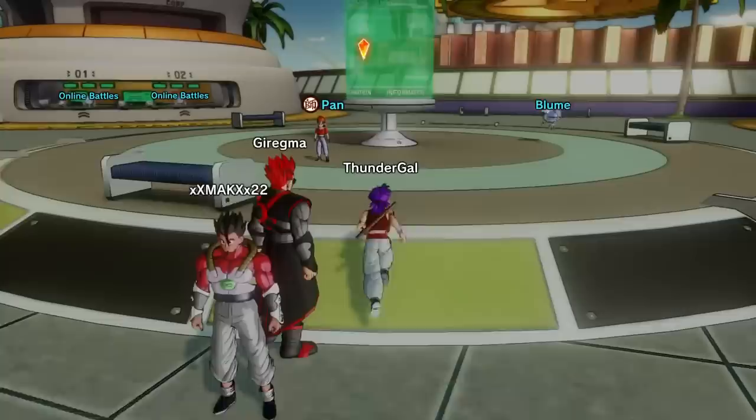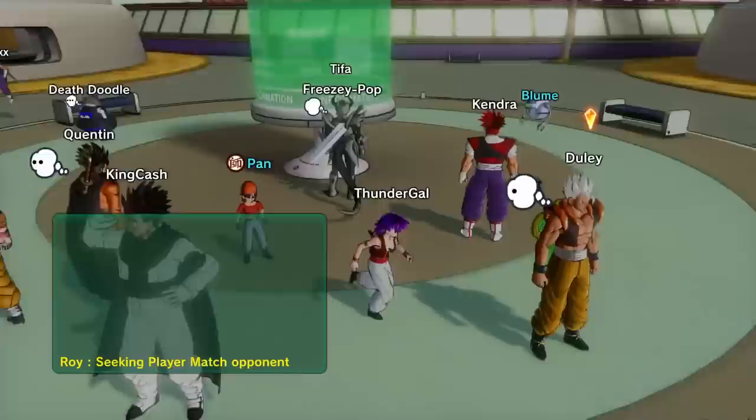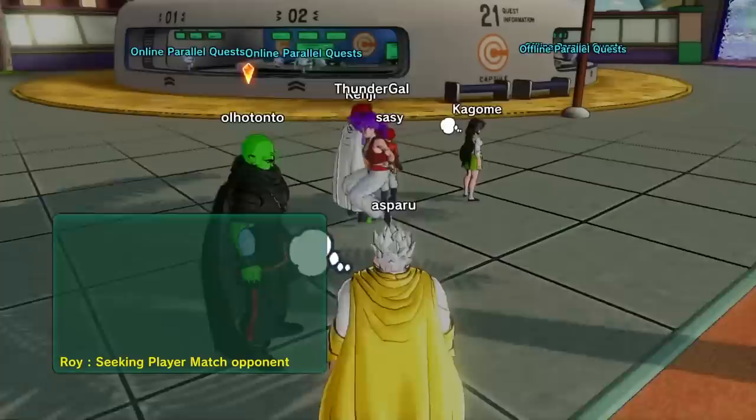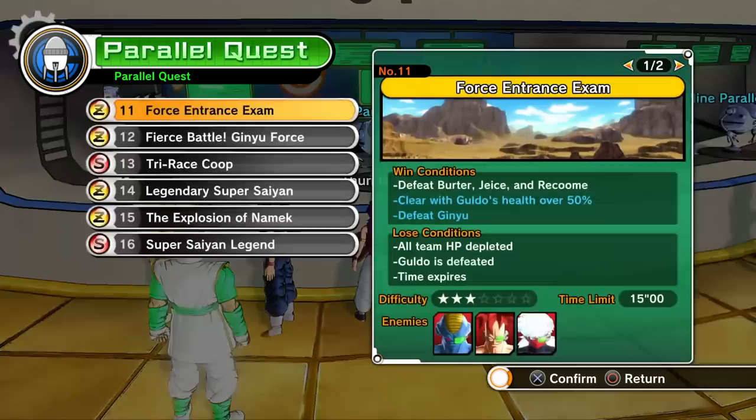Now this last tip I'm going to give you guys: talk to your mentor after every parallel quest. Since they're spawning you a lot closer now and they moved the mentor location, this also helps. Talk to your mentor after every parallel quest. You've gotten so much stronger. We do this for two reasons. Number one, the mentor has a chance to give you something — some kind of capsule, perhaps Z cells. Maybe a Hercule badge here and there. The second reason is it actually levels up the mentor meter a little bit.